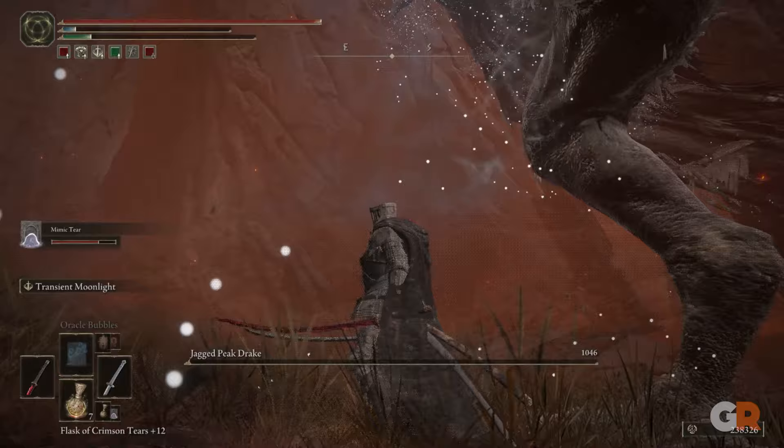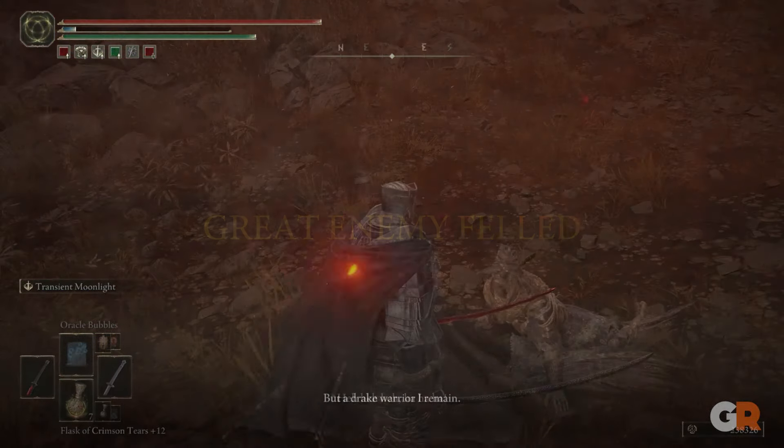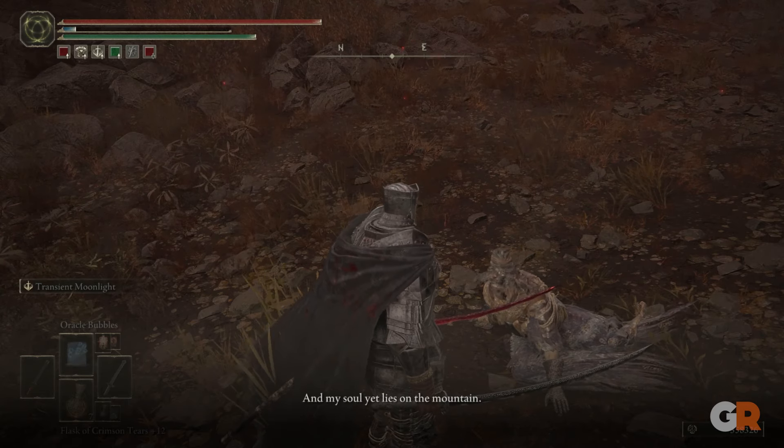Once the drake is defeated, you will hear Igon once again. Go up to him and exhaust his dialogue options, and he will tell you to summon him once you fight Bael the Dread, and give you his furled finger.